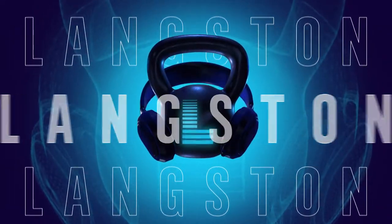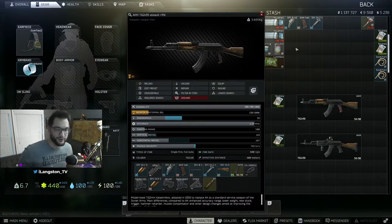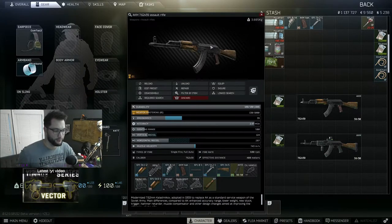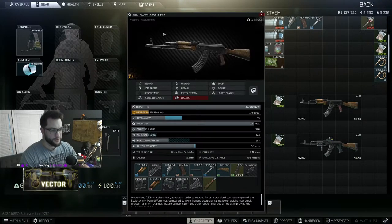I'm going to teach you what all this vomit of numbers and words on these stat pages means, and how to build a gun effectively so it hopefully helps you win some fights. For this video I want to go over a very widely used weapon — the AKM, 762 BP, full auto assault rifle. This is one of my favorite weapons because it's pretty simple and easy to use.